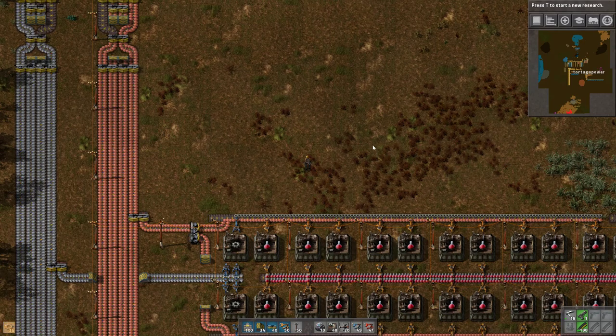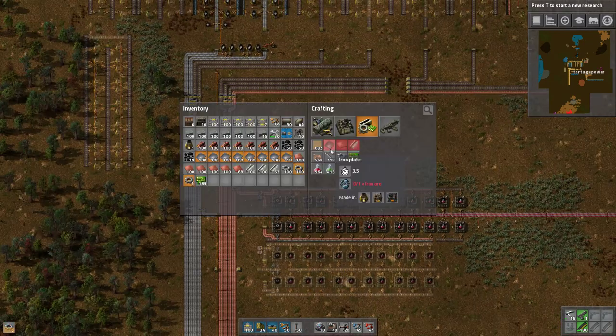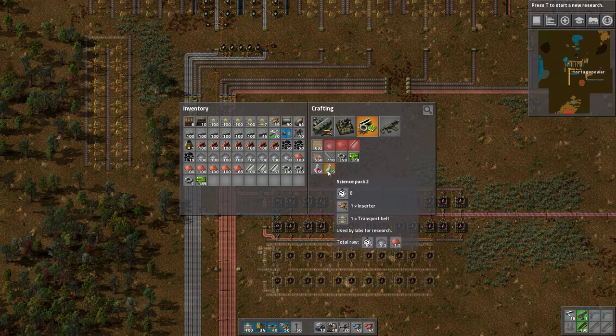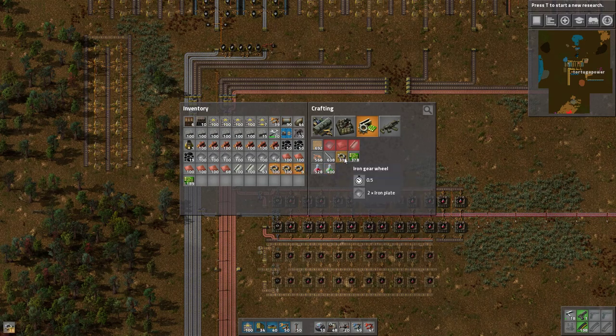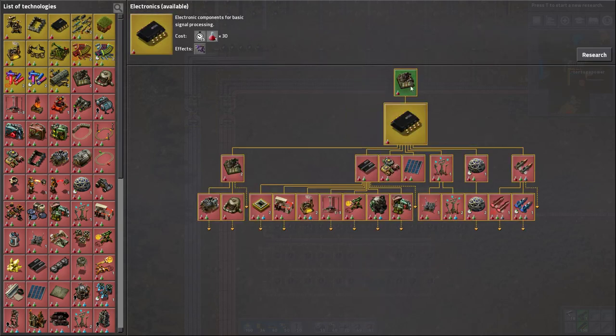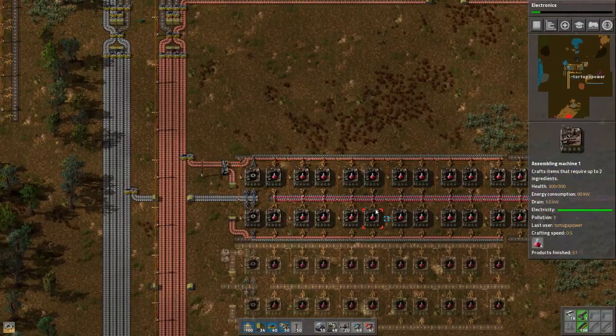Welcome back everyone to episode 4 of our Beginner's Guide to Factorio. There are a few things we've changed since the last episode. We're going to get green science production going in a good way. We need to start the episode by getting electronics going, because we need Automation 2 in order to get green science going at all.